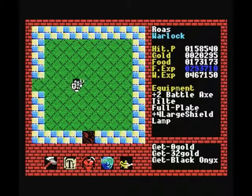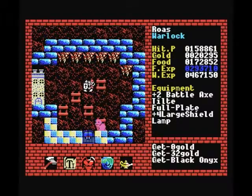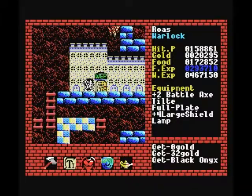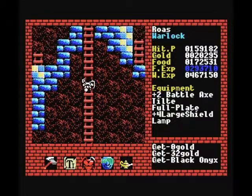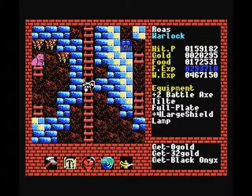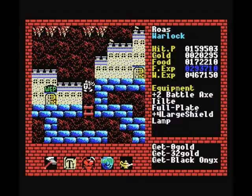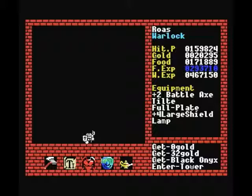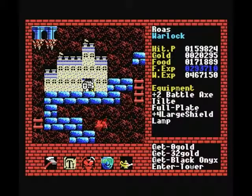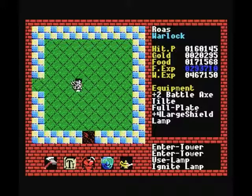The second tower is pretty similar — there are a couple of good items we want to pick up there, but nothing too interesting or important. So if you're low on anything or you don't feel like taking out these towers, it's not really too important. We have to go this way — that brings us up to the western tower, the American one.